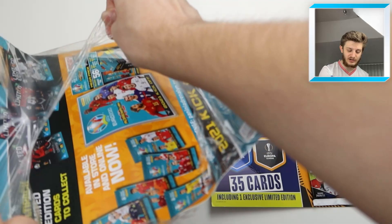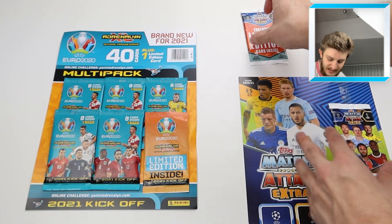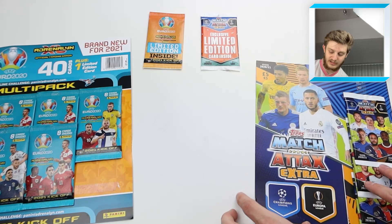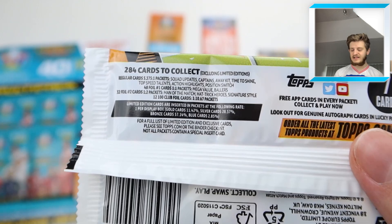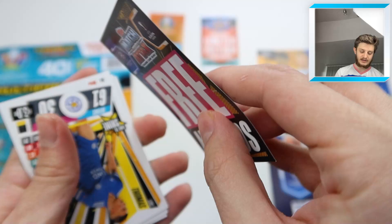The Adrenaline XL retails at £7.99 and the Match Attax Extra multi-pack retails at £5. The Euro 2020 collection is a little more expensive but you are getting more cards for your money. Both have limited edition packs — we'll leave those to the end. Let's take the tops one off and the Panini one as well. There are the limited edition packs set aside.